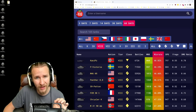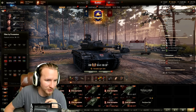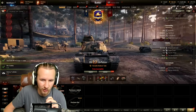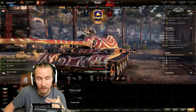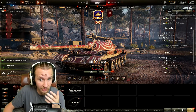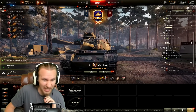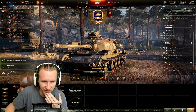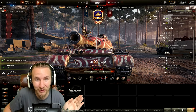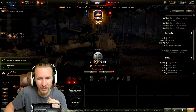Ladies and gentlemen, it wouldn't be fair playing the worst tier 8 premiums without also playing the 59-Patton. The 59-Patton is possibly one of the biggest jokes in World of Tanks history — Wargaming tried to cash in on the success of the Type 59, which everybody knows and wants to get their hands on. The 59-Patton was meant to be the hull of the Type 59 combined with the turret of an M48, to blend together both of those awesome features.